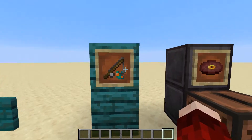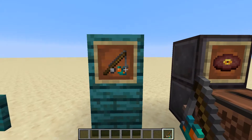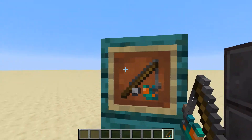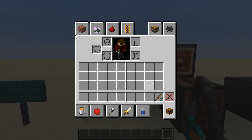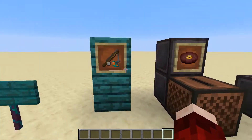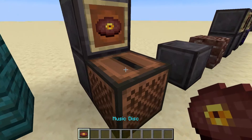Going through the player inventory I also found a warped fungus on a stick, and I'm guessing this is used to lure the hoglins — similar to how you would use a carrot on a stick with a pig. I'm planning on doing a future video covering 1.16 mechanics where we can test that out. There's also a brand new music disc, and it's a really strange song.